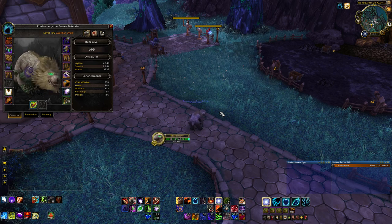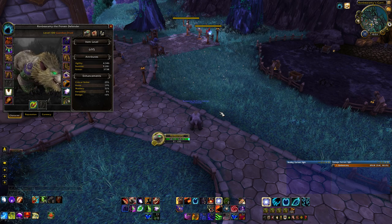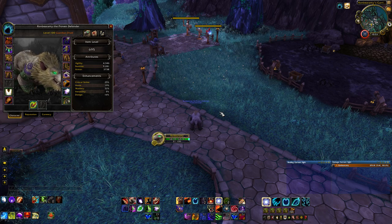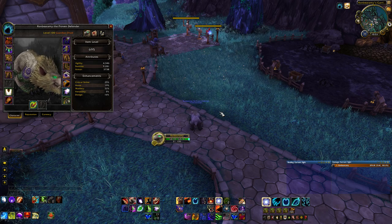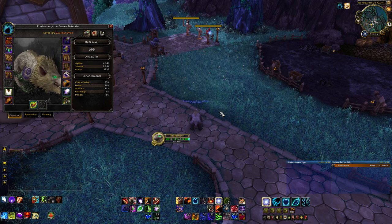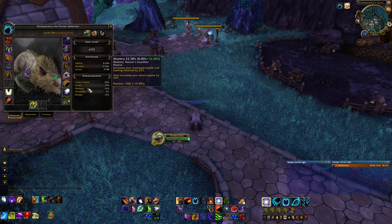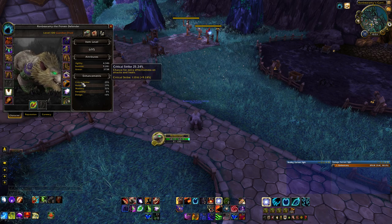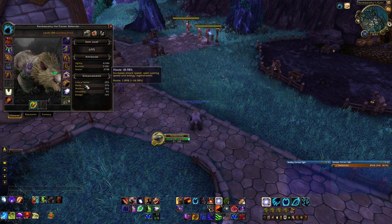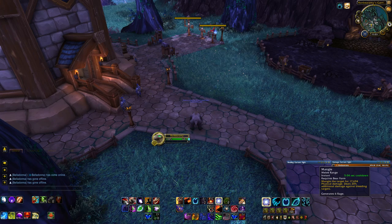After haste comes versatility — just a straight survivability increase — and then critical strike, which has no interaction with any of your abilities. If you're comfortable where your health is and surviving just fine, you can start to prioritize haste over mastery, because at a certain point you can have so much health and healing that you don't need more mastery. To recap: mastery, then haste, then versatility, then critical strike.